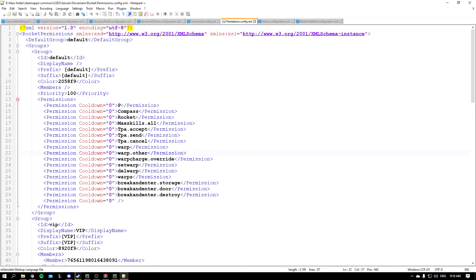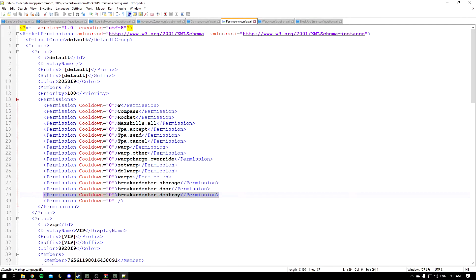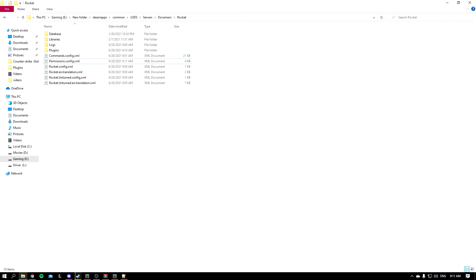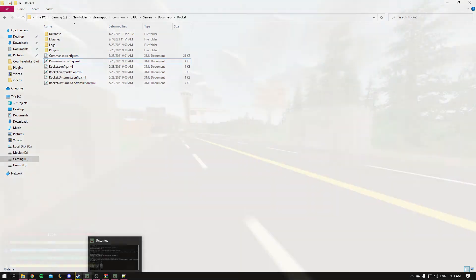I'm going to be using Notepad++ to talk about permissions. We have three basic permissions: we have a permission to add a car — GarageLight.add — we have another one to retrieve a car, and another one to show a player a list of their cars. That's it for permissions.